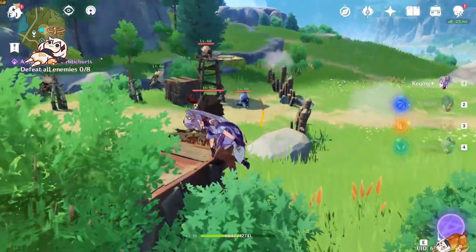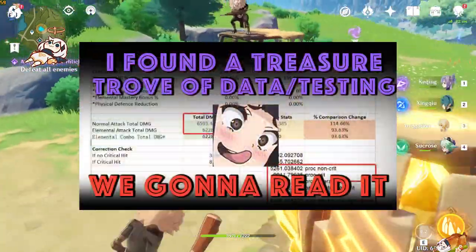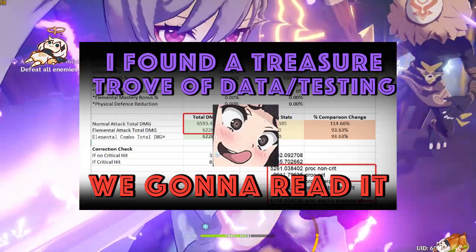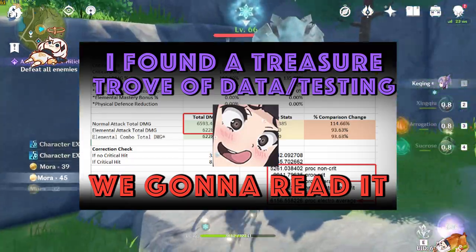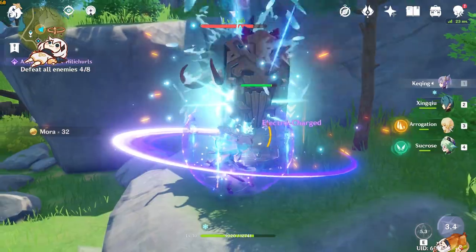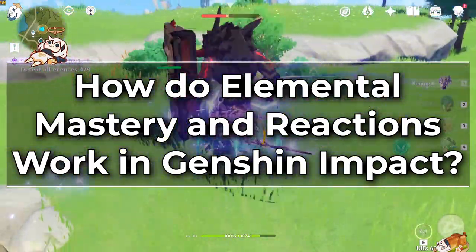Hey everyone, it's Jinx, and I guess I'm starting to come to terms with the fact that I'm a Genshin math guy now. So in yesterday's stream we went over a giant treasure trove of data and testing from the RK Ching Mains Discord server library — link to them in the description if you want to check out their library or hang out, lots of really cool people over there. But during the course of the stream I realized something: it is apparently not nearly as common knowledge how elemental mastery and elemental reactions work in this game.